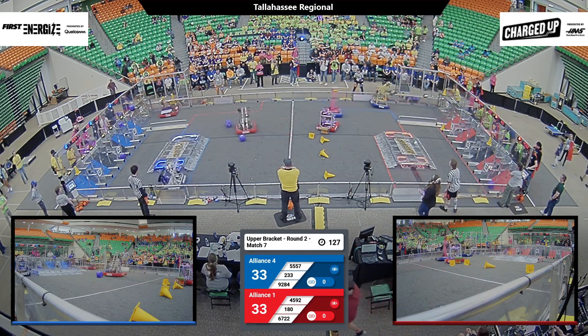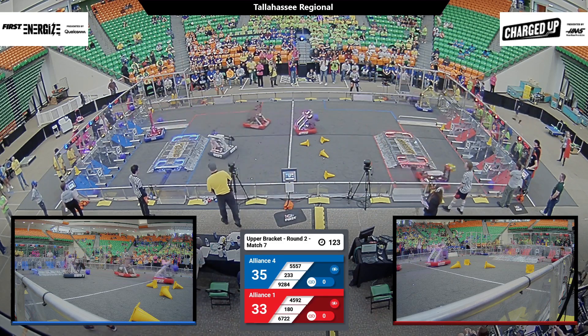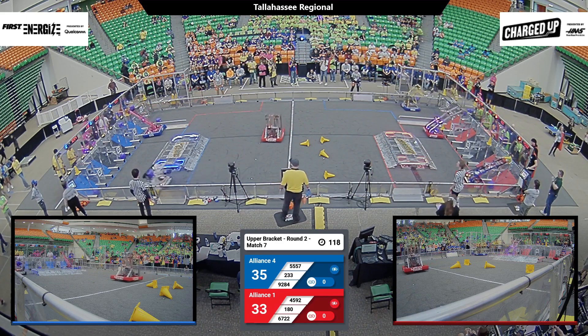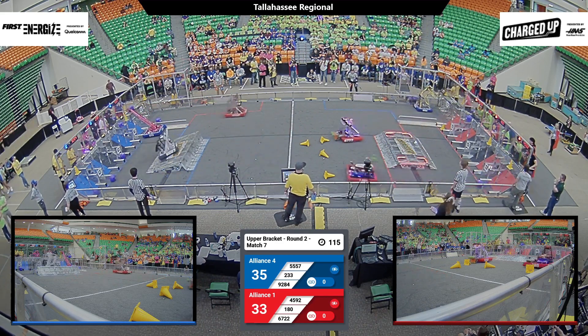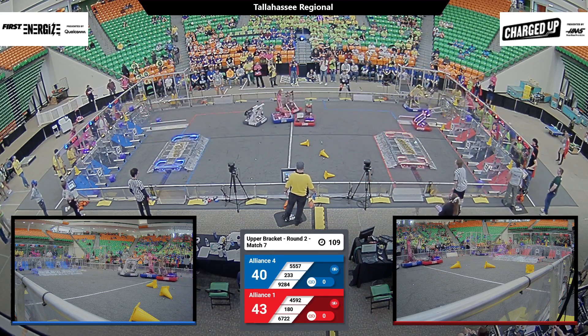6722 LED Robotics — they've got a cone in their grasp from the center field. They ditch it, go for a cube instead. 180 Spam tipping over that grid with a cone ready to go. Looks like our two Red Alliance robots. Wheelie from 6722 over there, making opposite sides of the grid.